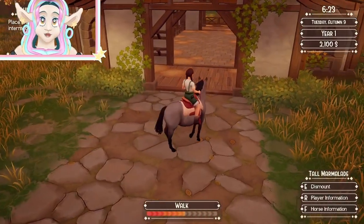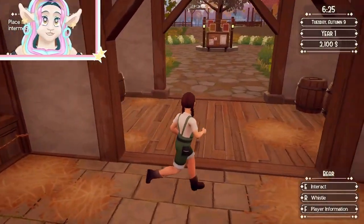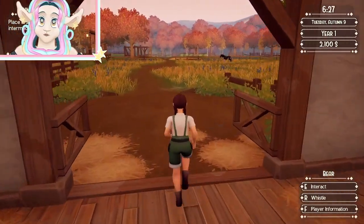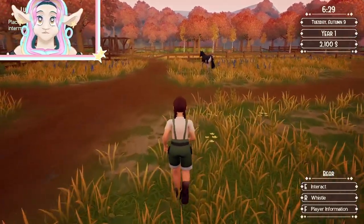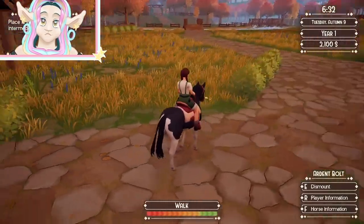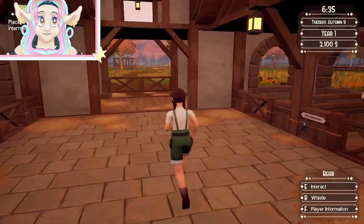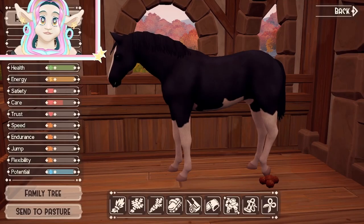We'll bring Tall Marmalade back into the stable, into her normal stall — there she is, all preggers. We'll do the same with Ardent Bolt. Ardent Bolt is just going to continue doing his thing while Tall Marmalade sits in the stable until she gives birth. We'll have Ardent Bolt do some training and racing in the meantime.